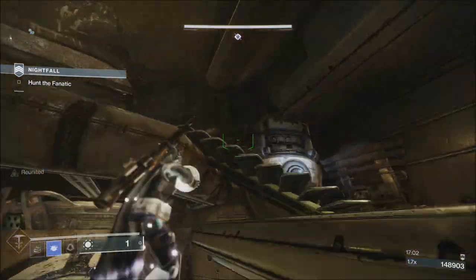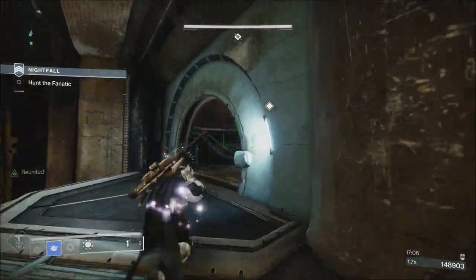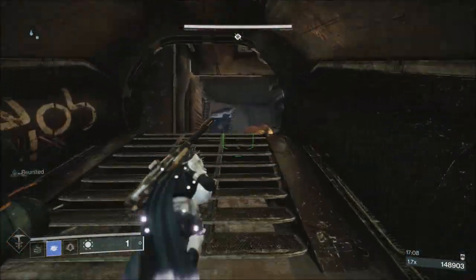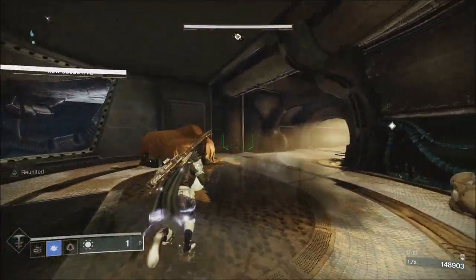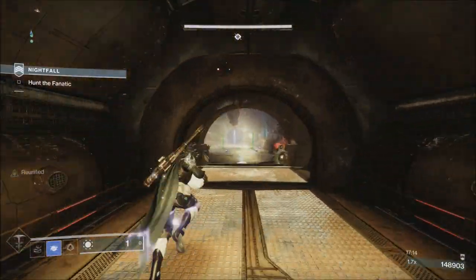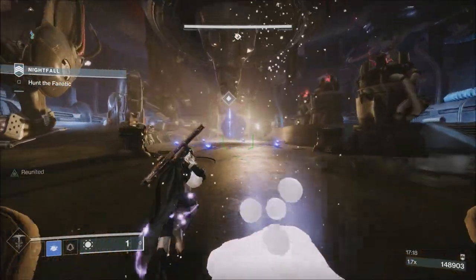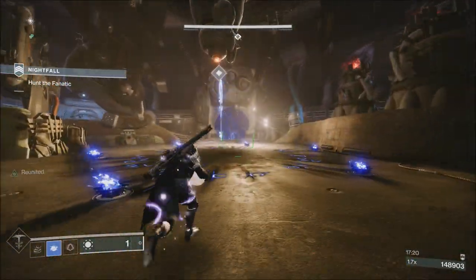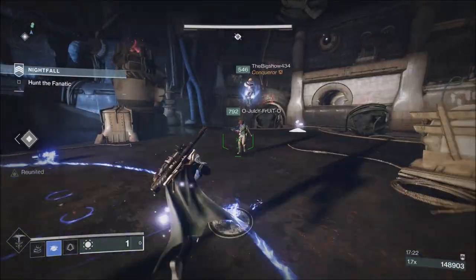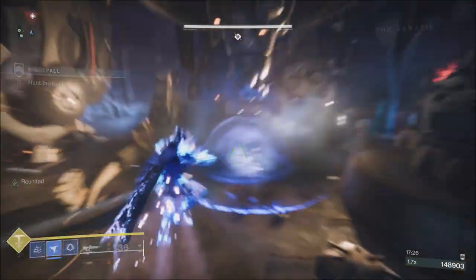This week's Nightfall weapons are going to be the Paradrone, which of course is the Hand Cannon, and the Swarm LMG. Other things going on this week: bonus Vanguard ranks. So if you want to rank your Vanguard up — if you're still working on some of those rewards from Zavala, or if you're getting close to resetting and want to grind out some more ranks — any Strikes or Nightfalls you play this week will give you those bonus Vanguard ranks.